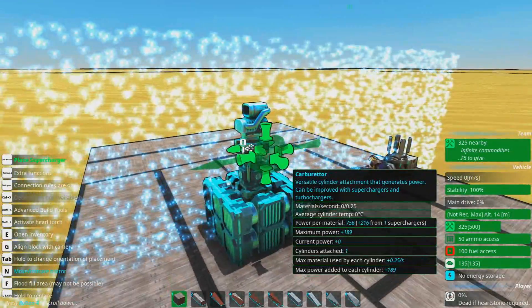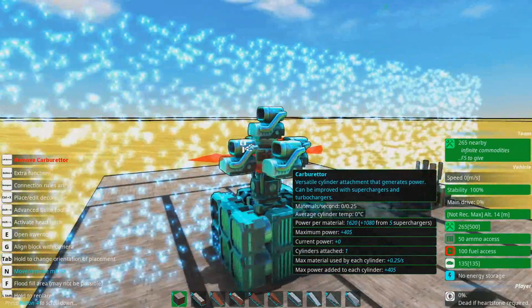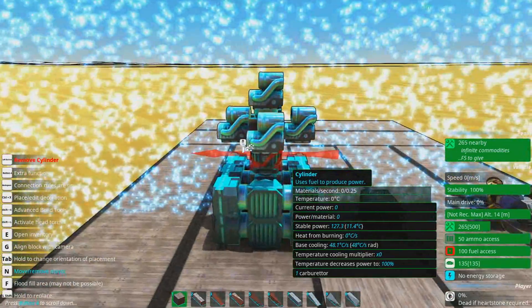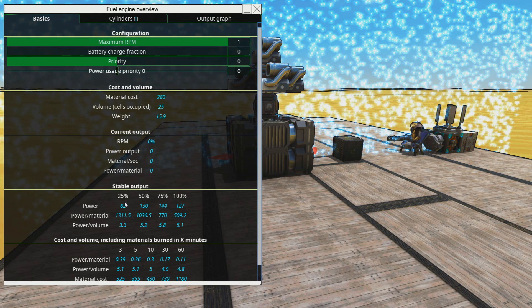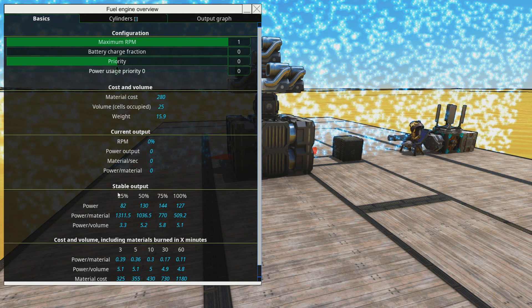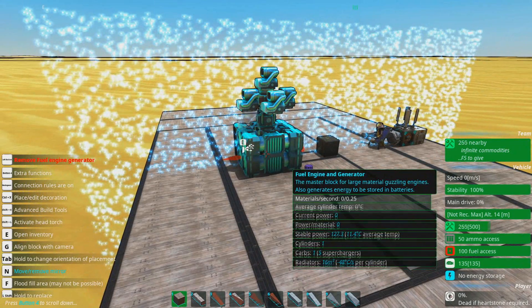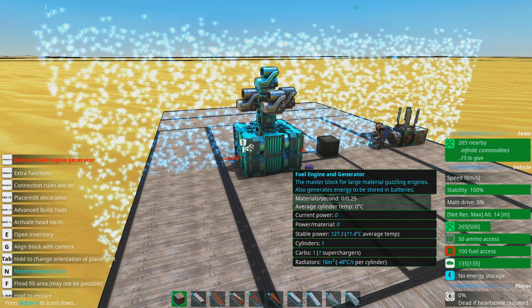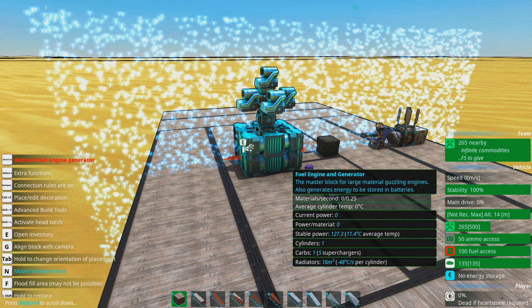Literally the most efficient kind of engine you can get is just having a carburettor with five superchargers on it. They attach to the carburettors, not the cylinders at all. You do that and you'll see that at 25% output you get a whopping 1311.5 power per material at 25% output. There's basically no change at 100% - 509.2 with or without them. So it does nothing when the engine is under full load.